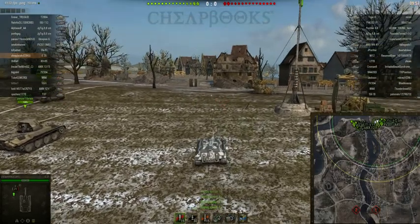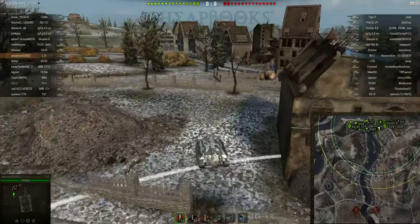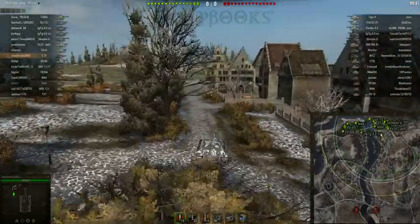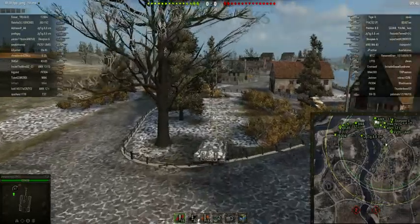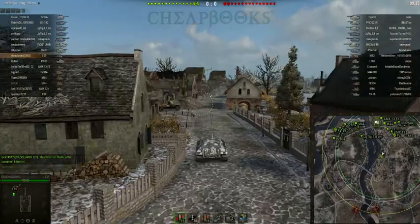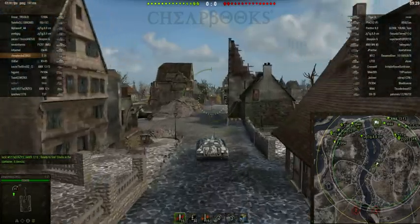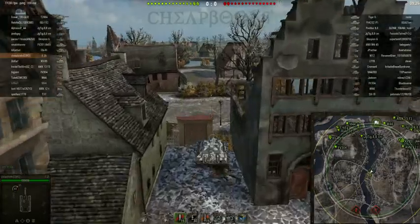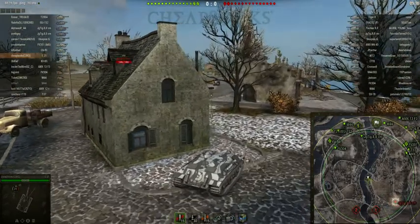This is Dave from cheapbooks.com playing World of Tanks. The tank is the E-25, a German tier 7 tank destroyer, and the map is Erlenberg. I am going to get three kills and do 2,000 damage. It's an assault defend game and unfortunately the enemy team is very predictable, so it's very easy to find a route where you can safely go through enemy territory, get behind them, and shoot them from behind. Usually it's very safe to make it to the area where the bridge is — the skill comes in being able to go even further without being detected.